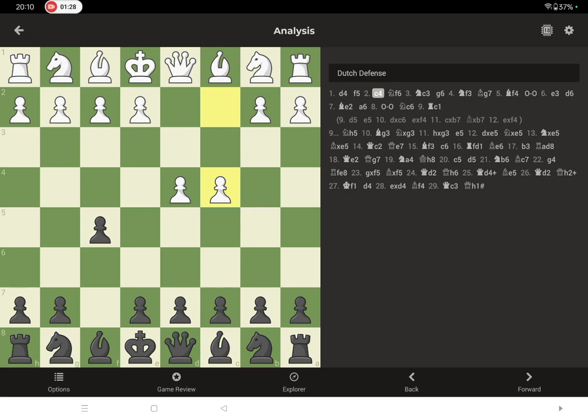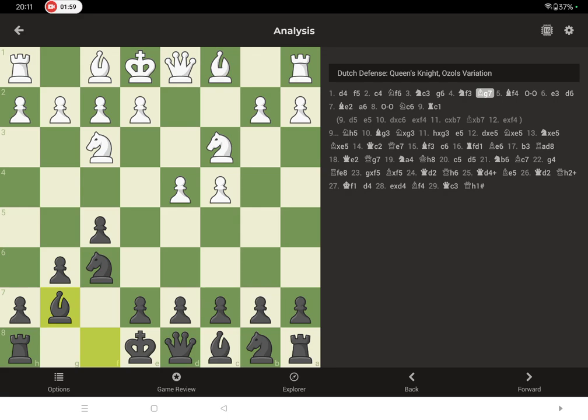So e4, c4, knight to f6 — which is a very important move — knight to f3, g6. The idea is you can place your bishop on g7 and then castle, so that the fianchetto bishop on g7 will be very powerful, protecting the king and controlling the diagonal very well.